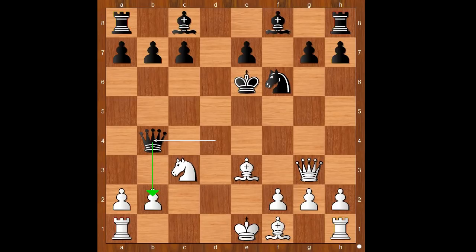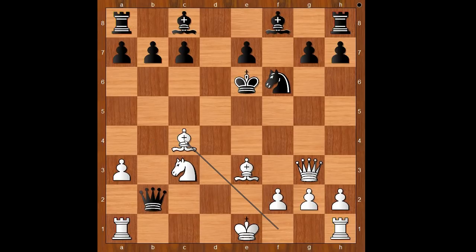How would you defend the pawn? Perhaps some players would castle queenside. Fischer played a3, daring Larsen to take the pawn. Queen takes on b2 was played, forking two pieces. Which piece would you save? Fischer played Bishop to c4, check.